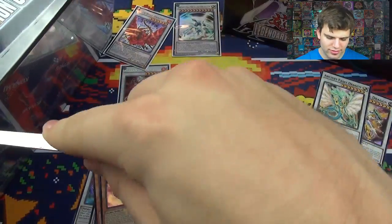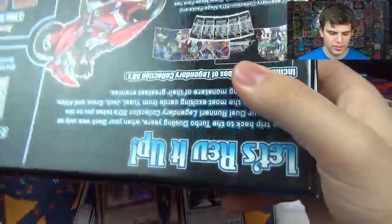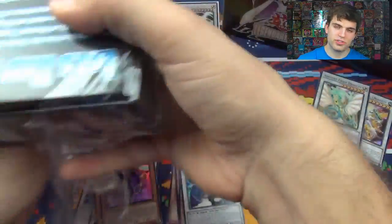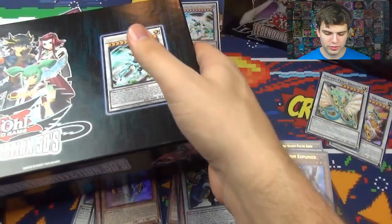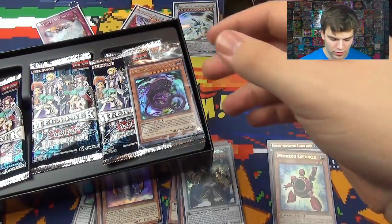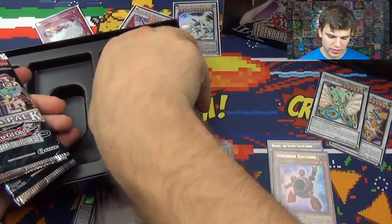And once again, I wanted to give a shout out to Ideal808 — an awesome website with a ton of Yu-Gi-Oh product and singles. You guys should definitely check them out. I have a code you guys can use for 7% off. The code is Lucky7. I'll put a link to the website and the code in the description below. It has to be an order of just singles for the code to work — it's 7% off singles.